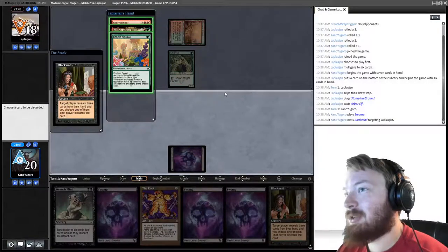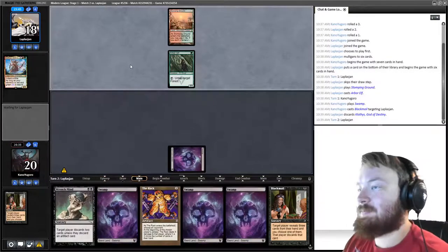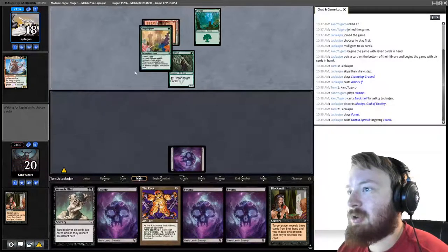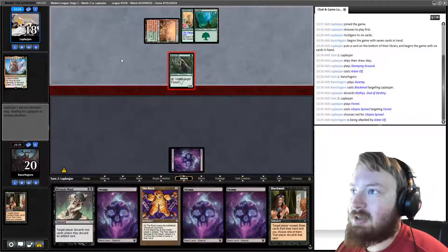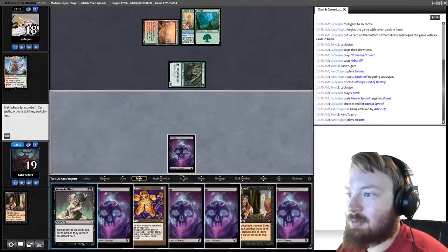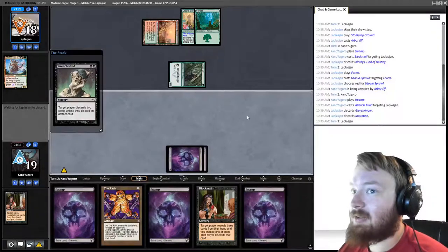We see Klothys, Utopia Sprawl, Glorybringer — I think we take Klothys and pass the turn. Opponent draws up to four, plays a Forest. They can Utopia Sprawl, which will give them access to four mana, and then we can Wrench Mind their last two cards in hand. We play a Swamp and cast Wrench Mind, getting rid of a Mountain and Glorybringer.